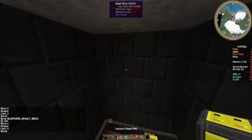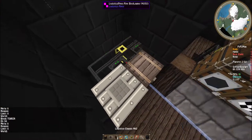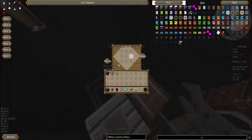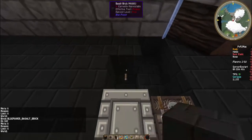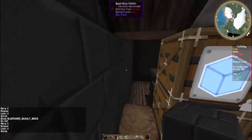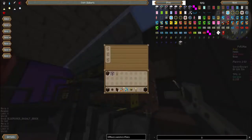We just have a basic pipe and this is a provider pipe — it doesn't have anything in it so that it just always pulls out of the chest. We're going to leave that and move on.